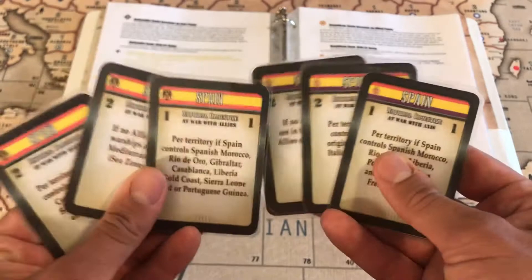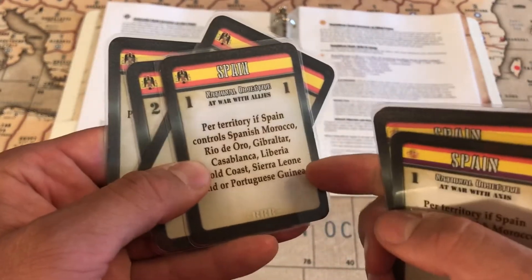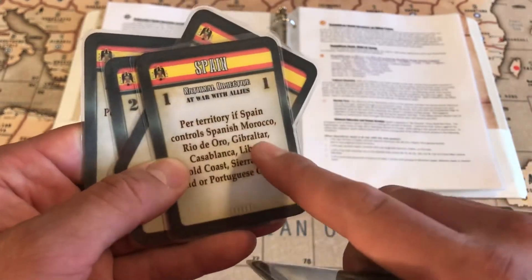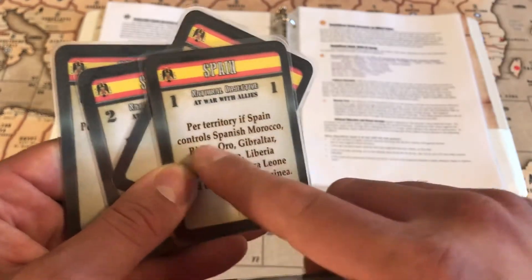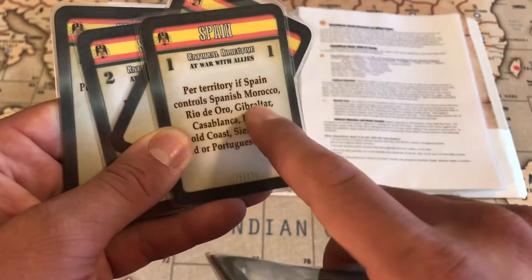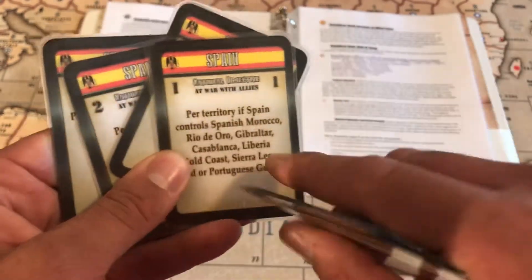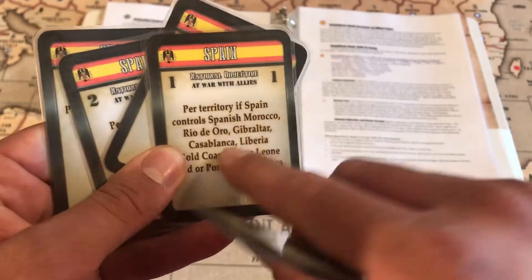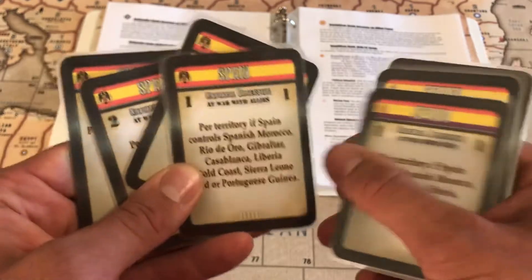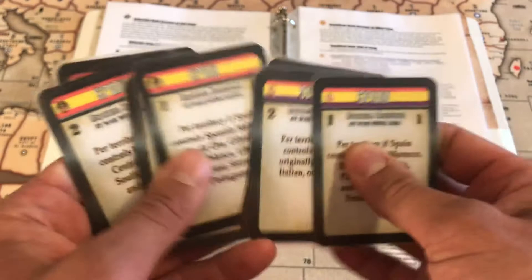We also took off the Axis Control element — so if the Axis control Gibraltar, Spain doesn't get a National Objective or IPC for that. Originally it was 'if Spain or Axis Powers control all of them,' but that would cause a double dip with Casablanca and Gibraltar. So we changed it so that if the Axis control those territories, Spain doesn't get those — Spain itself has to control them.